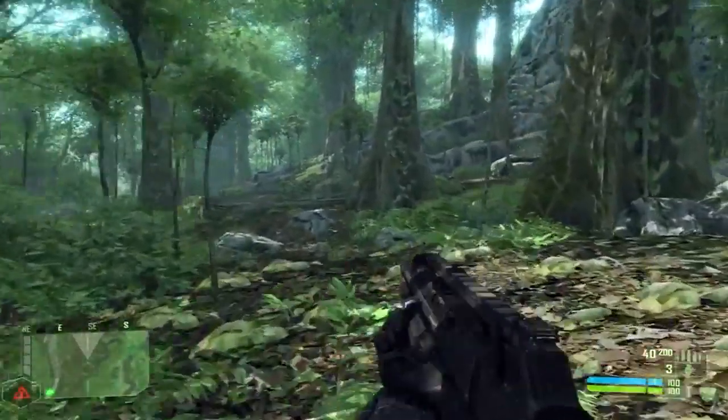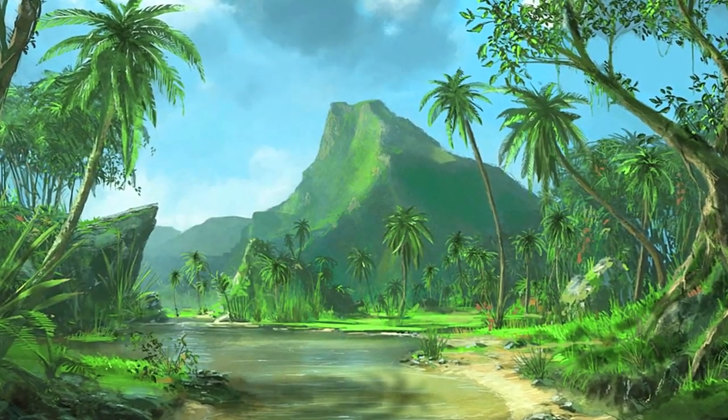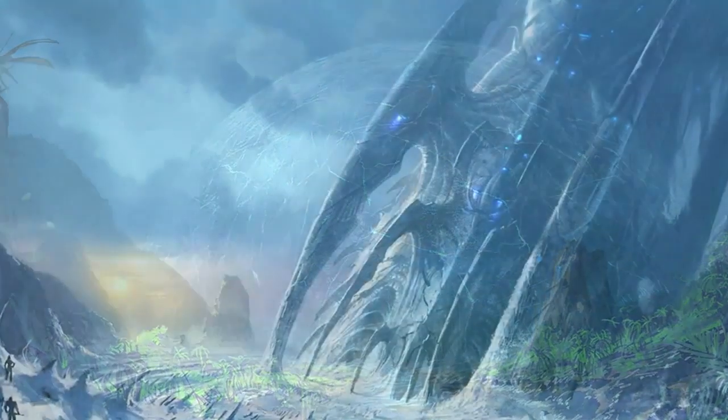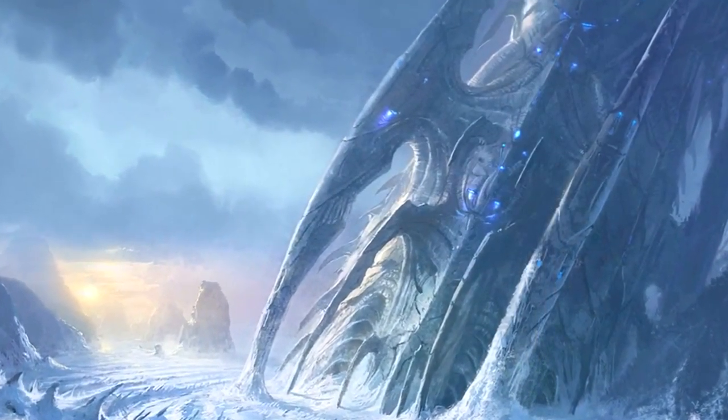So I went to one of our art directors, Magnus. Shavat described it pretty close. He said, I want a jungle scene. It should be in the sunrise. You should see inside a sphere that is frozen inside, and there's an alien ship. That was basically the criteria.